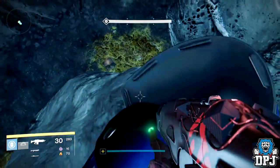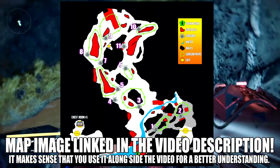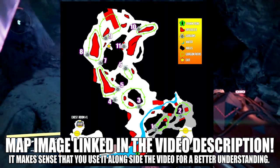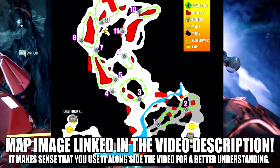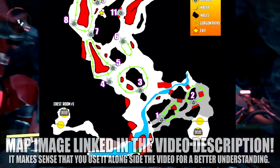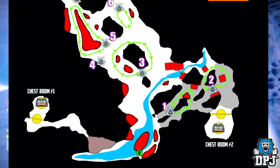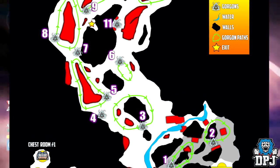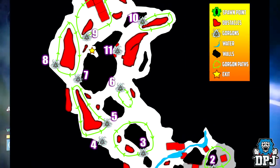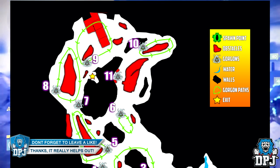On screen now you are seeing the full map of the Gorgons maze. This map did take me quite a while to figure out as the template I used was very inaccurate, so I made a few adjustments to where I think they were needed to get it as accurate as possible. You can see on screen all the Gorgons, their locations, the paths they take, and which order to kill them in, seen by the numbers next to them. You can also see where the two chest rooms are.